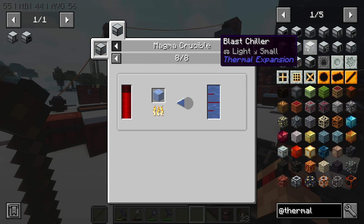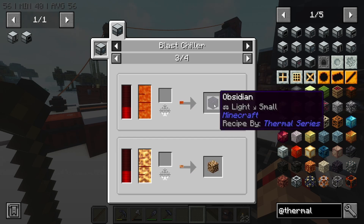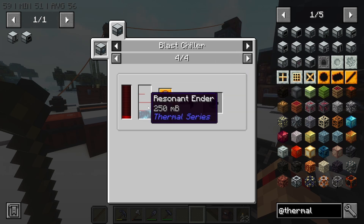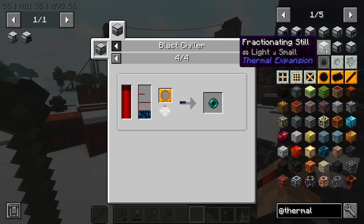The Blast Chiller is a maybe because we can make ice out of it, and we can make obsidian out of the lava that we can produce. Resonant ender — I'm not exactly sure where we can get that in bulk. Maybe no on the Blast Chiller for now.